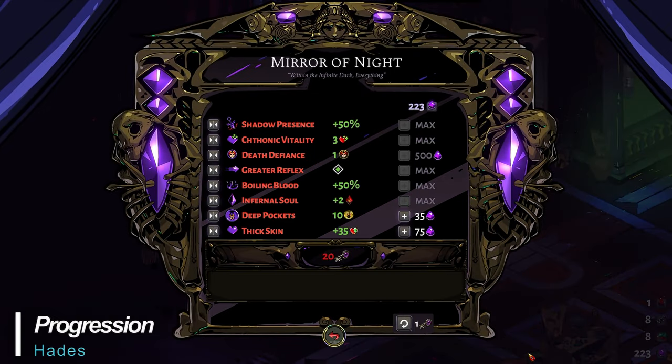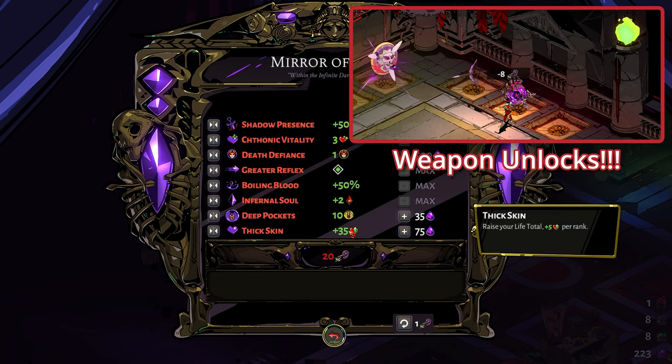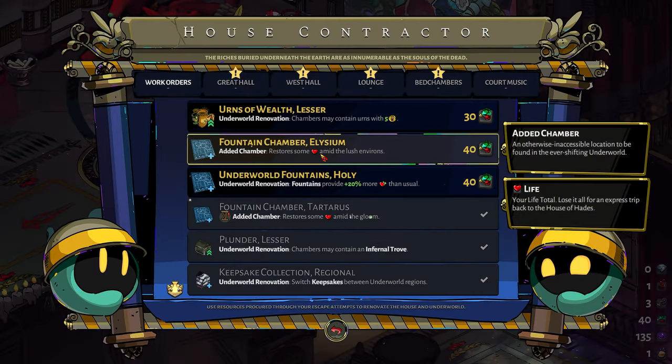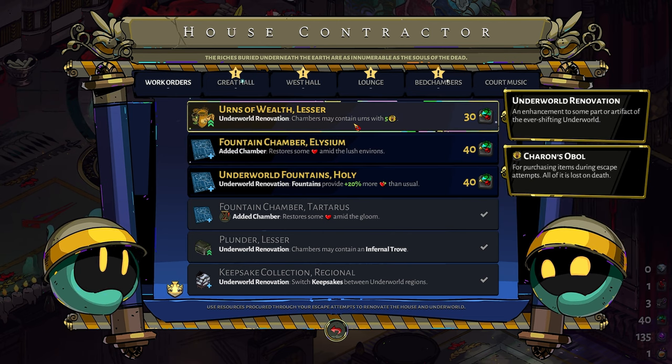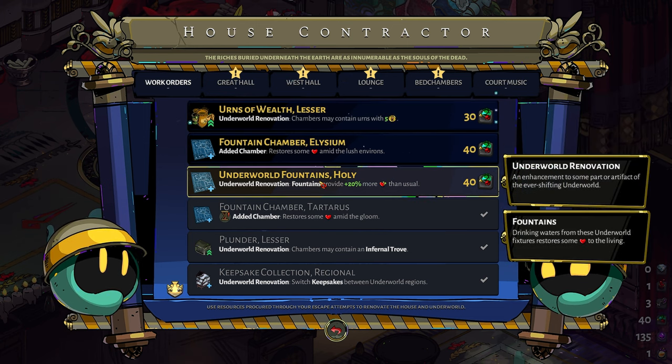Progression is another important aspect to a roguelite and Hades is no exception. Between runs you'll be able to spend earned Chthonic keys and darkness on permanent upgrades from the mirror in your bedroom — things like increased hit points or damage output, increased ammunition for your cast, and a handful of other niceties. Also, talk to the house contractor about upgrading the House of Hades and the rest areas during gameplay that provide health and other items to improve your chances of escape.